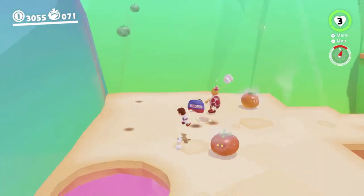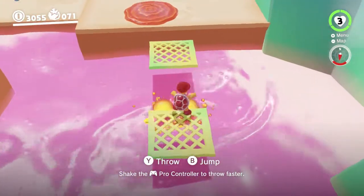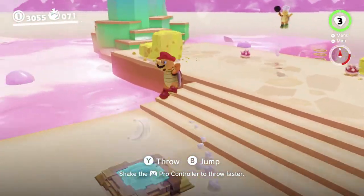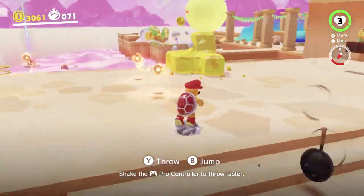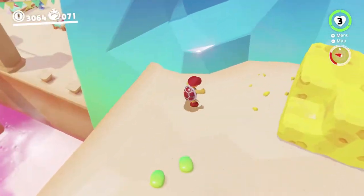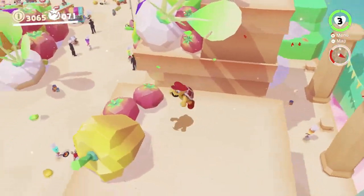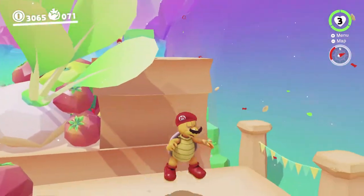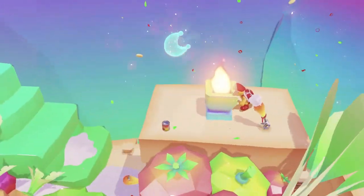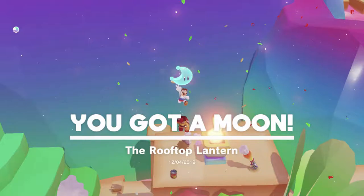Crossing that gap is actually very easy — I just messed it up because I'm not good at this video game. You can take out the pan brogers and the fire bro, which is a nice trick. Basically, that fire up there — we want to light it by throwing fireballs at it, because there's a moon inside. Very easy.